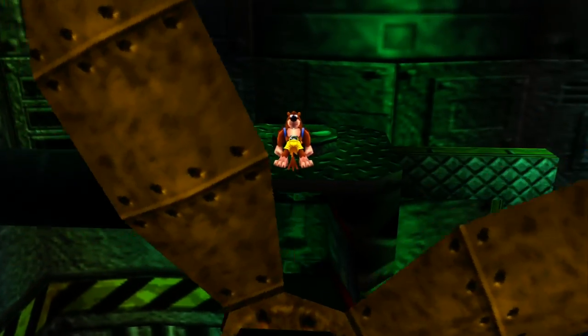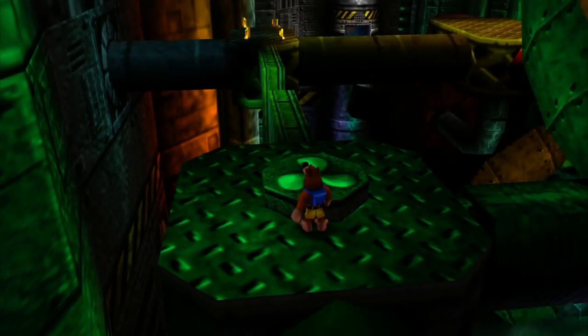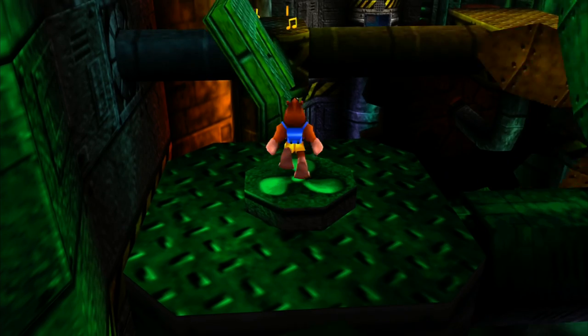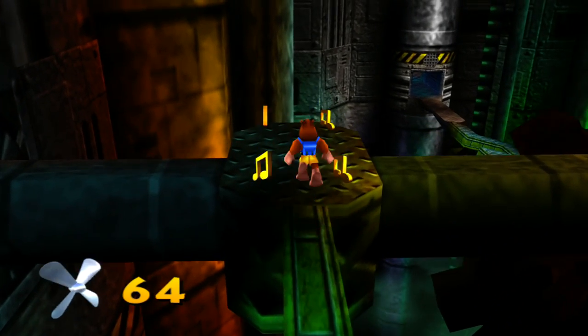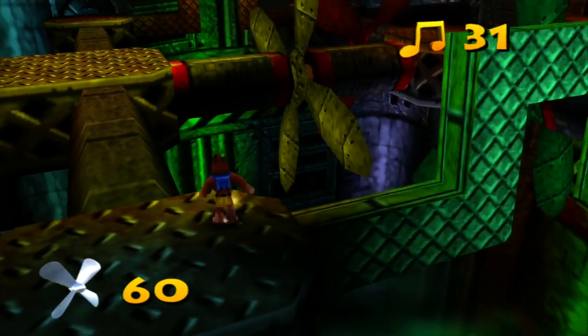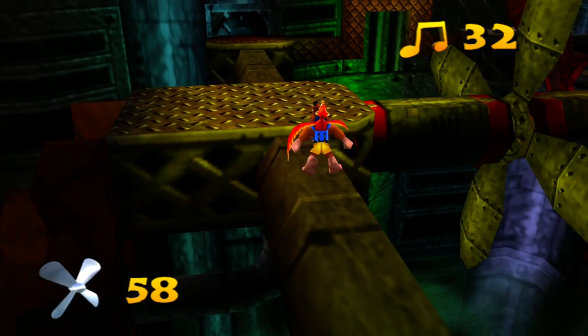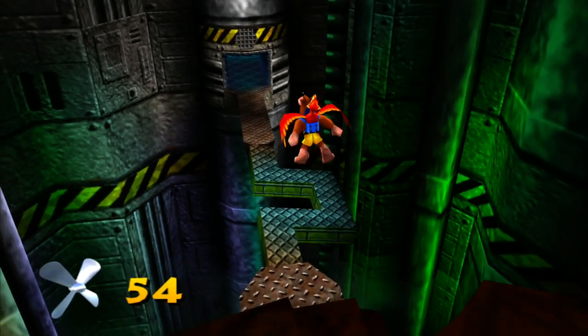Let's use Kazooie. There we go, that wasn't that hard. But what is really hard is this next part — we're going to have to grab those four notes, get over this segment, and do this all in like 60 seconds. It's hard, hard, hard. I don't care what you say. This is probably the hardest part of the game, at least for me. So now we have 65 seconds to do all this crap, get that Jiggy, back of the ship. It's not the easiest thing in the world.